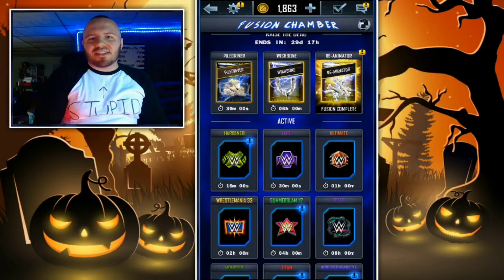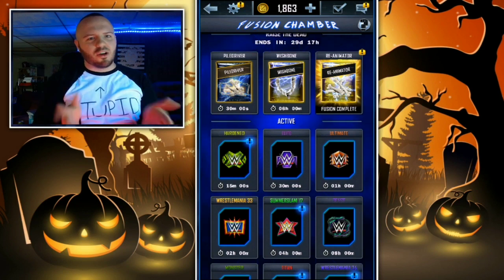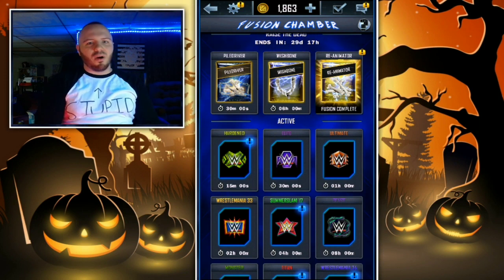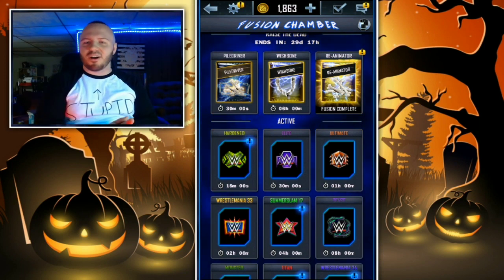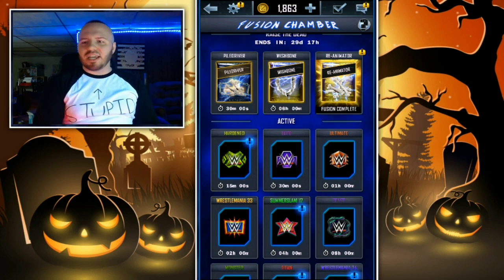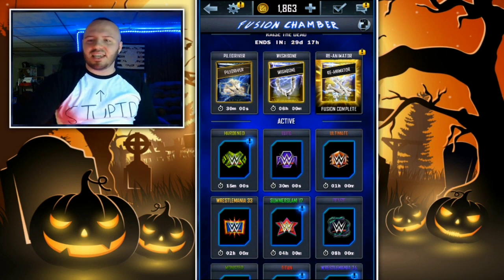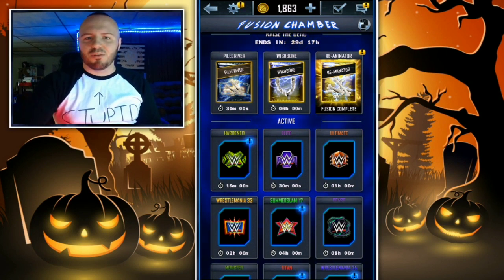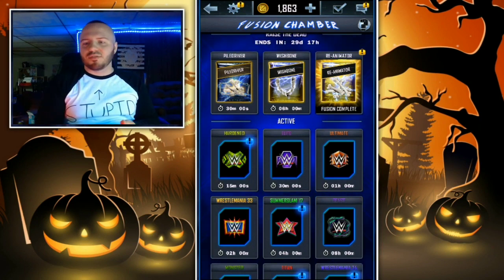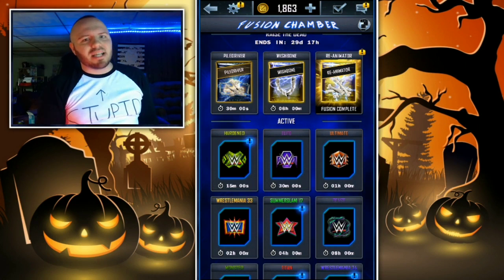Hello everybody, and welcome back to the channel for another awesome WWE Supercard Season 5 video. My name's Newology, and I hope you all are having an awesome day so far. In this video, I am going to be claiming my very first Halloween Fusion, which is the Re-Animator Pack. I cannot wait to see what I get from this thing. I am super excited for it — let me know if you've opened up any Halloween Fusions yet, and let me know what you got by commenting down below.